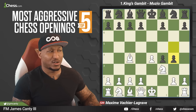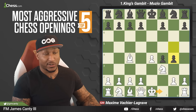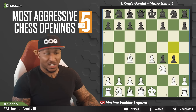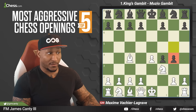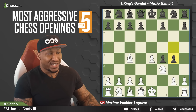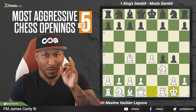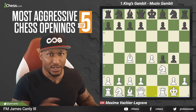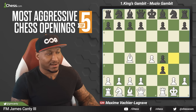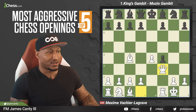Black plays g4 saying, I want you to move your knight so I can play queen h4 check and try to stop the castle. But white doesn't care about this move whatsoever. This is the Muzio Gambit — in gambits we gambit for rapid development and initiative. After g4, we castle the king, giving up a full knight. After castles, there's g takes f3. He says, I'm going to take it — you have lost your mind. After g takes f3, queen takes f3.